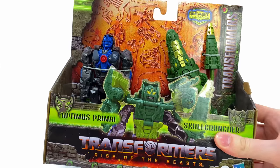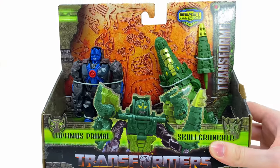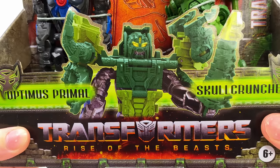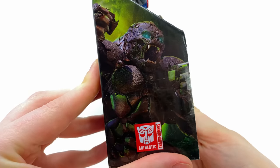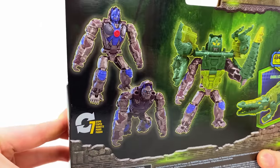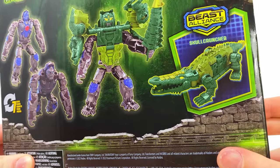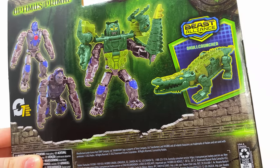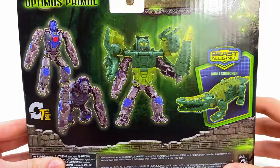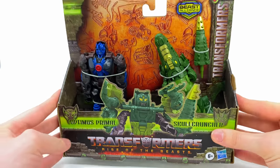Checking out the packaging, we get Primal and Skull Cruncher. I'm quite interested to see whether as the line progresses you can use some of these beast companions with other characters — like Skull Cruncher with Bumblebee or Snarlsaber with Optimus Primal. There's a really cool image of Optimus Primal beating his chest in the jungles of Peru. On the back we get a fairly skinny-looking Primal and Skull Cruncher in alligator mode — I'm calling him an alligator because that sounds way more badass than crocodile. There's also a larger image of the combining gimmick. I don't expect too much from this movie line figure but it's an interesting concept.